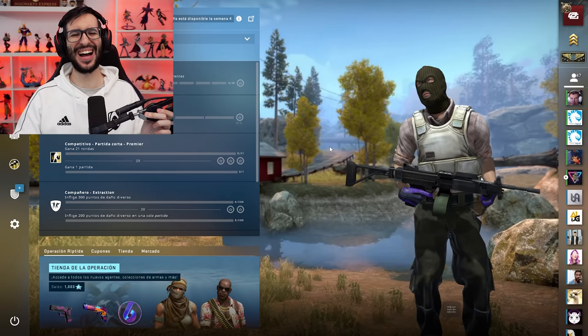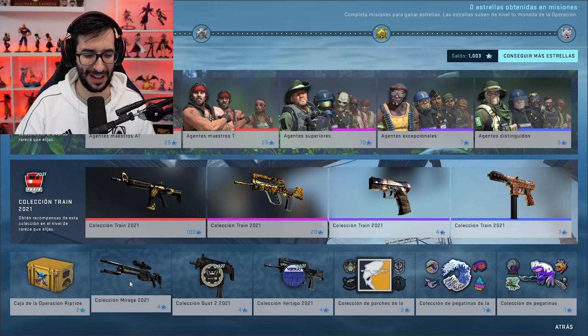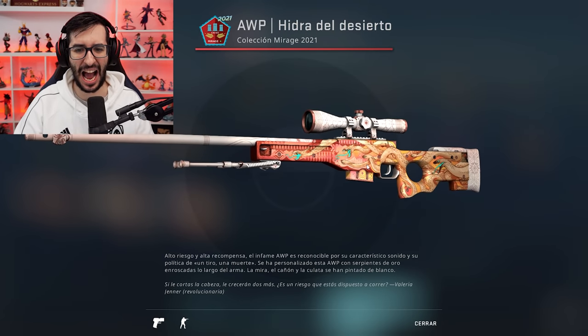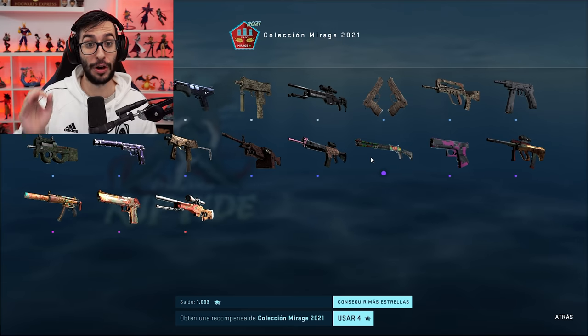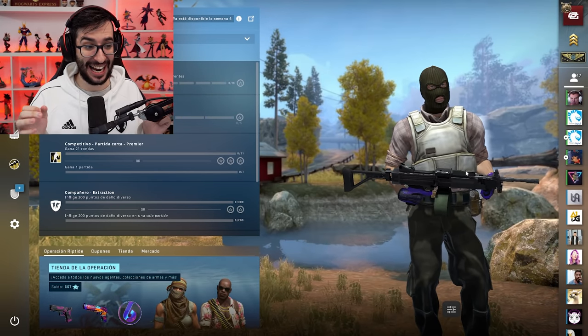Como veis en pantalla, chicos y chicas, aquí tenemos más de mil estrellas. ¿Qué vamos a hacer en el vídeo de hoy? Vamos a abrir 333 skins: está la colección de Mirage, de Dastos y por último de Vértigo. Como sabéis, en la de Mirage está el AVP Hydra del Desierto, que ya la tengo, pero también voy a abrirla porque es, sin lugar a dudas, la mejor skin de toda la operación y la más cara actualmente. Vamos a canjear las estrellas y a ver lo que sale. Primeras 84 skins canjeadas.